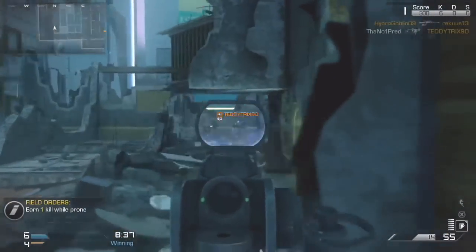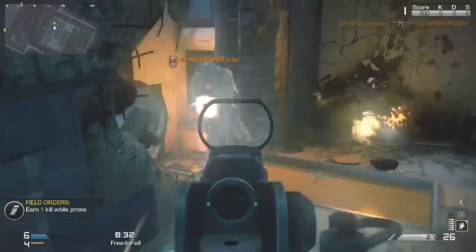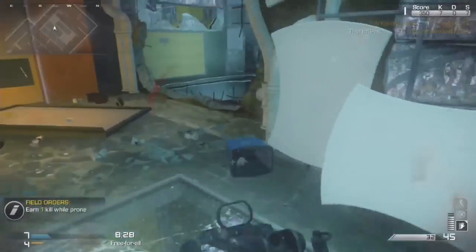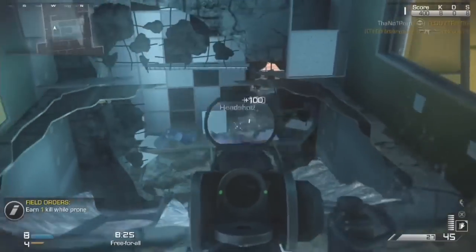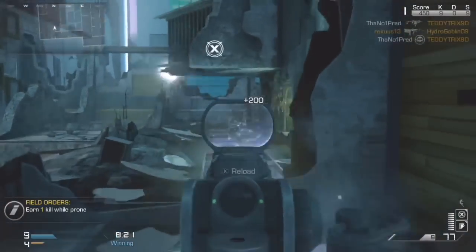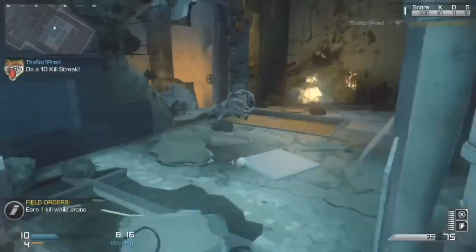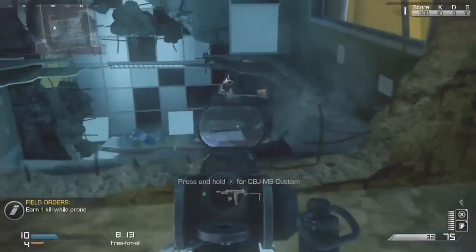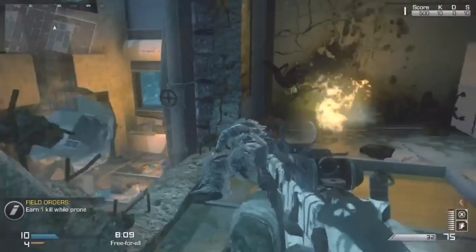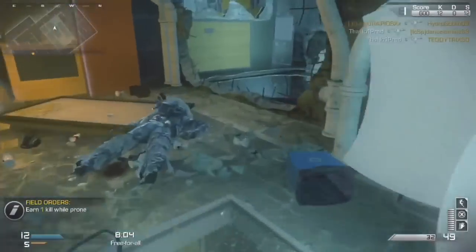For those wondering about the class setup, I'll read it out and leave a screenshot in the description. I was using a Vector with red dot and silencer, no lethal, tactical, or secondary. Perks were Ready Up, Agility, Dead Silence, Scavenger, Amplifier, and Focus. For the strike package I used Sleight of Hand, Dead Eye, and Resilience. At 13 kills the bonus was Steady Aim, ICU, Hardline, and Ping.